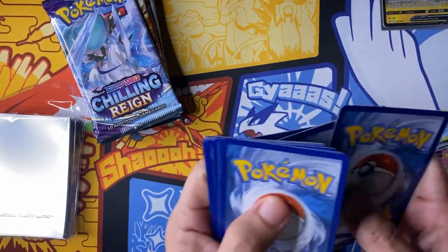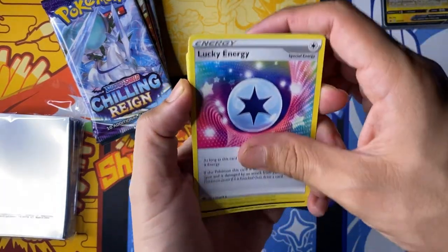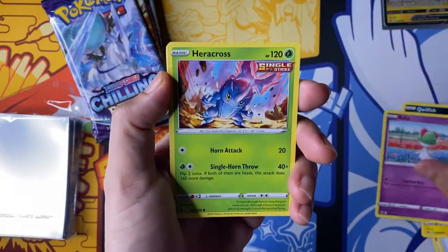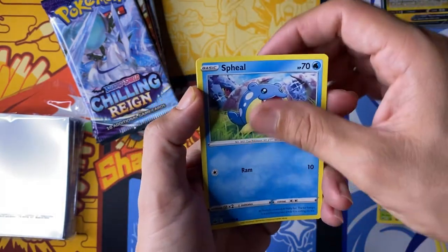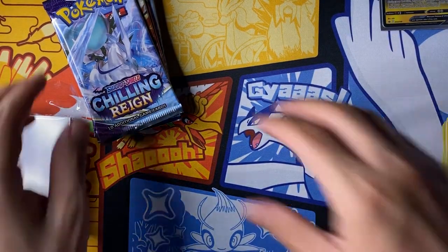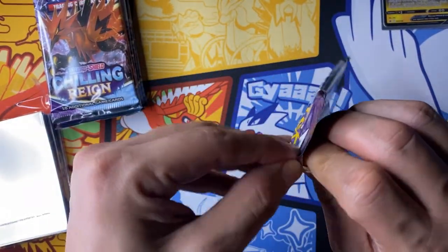Here we go, pack two: fighting energy, luck energy, Glarian Chestplate, Flaaffy, Wailfish, Ralts, Heracross powering up, Castform sunny form, Spheal, Banette, and a Passimian. Non-holo rare. On to the next pack.